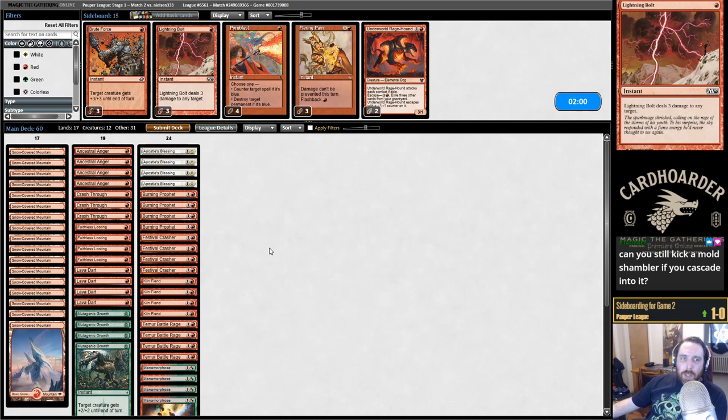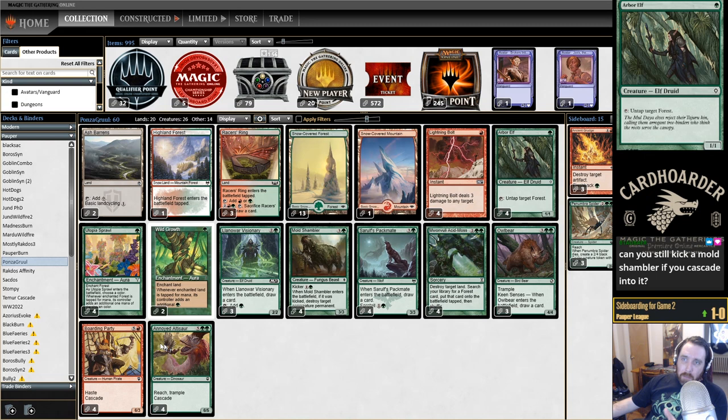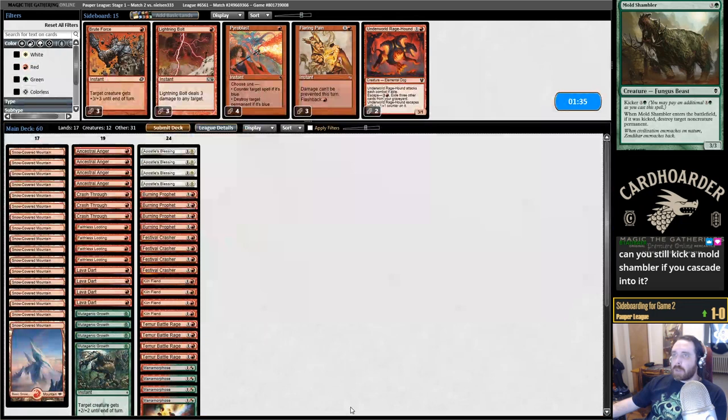Can you still kick a Mold Shambler if you cascade into it? You can if you have the mana available without using any other abilities. One time I had tapped out with an Arbor Elf untapped, but all my mana was tapped and I cascaded into Mold Shambler and wasn't able to Arbor Elf to untap my land to pay for the Kicker.